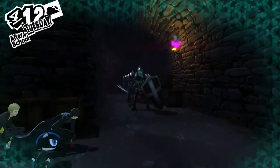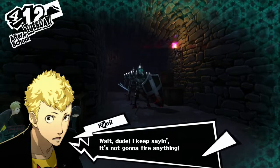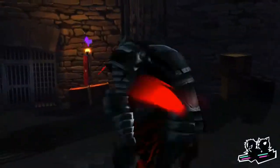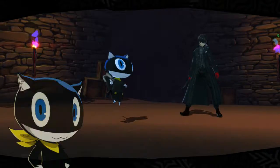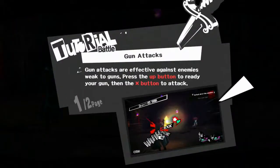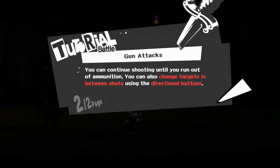Leave it to me? Whoa, wait dude, I keep saying it's not gonna fire anything. I don't care. What the fuck? I just instigated an attack. I was like, what did I just do? Are you sure this is gonna work? I'm scared now. Gun attacks are effective against enemies weak to guns. Press the up button to ready your gun, then press the X button to attack. You can continue shooting until you run out of ammunition.